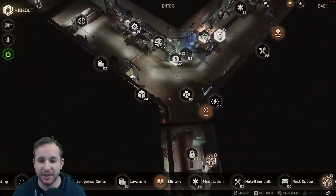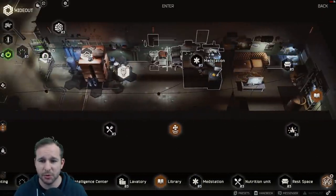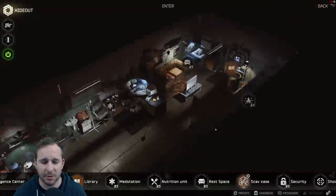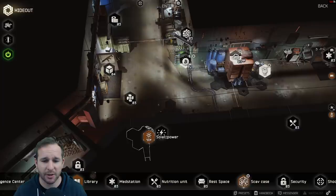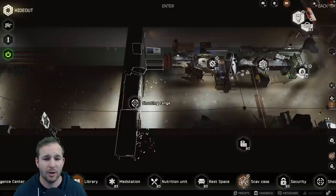Let me quickly recap everything in the hideout going across from the right: rest space, heating, air filtration, med station, nutrition unit, booze generator, solar generator, fence, security, lavatory — that covers it all.